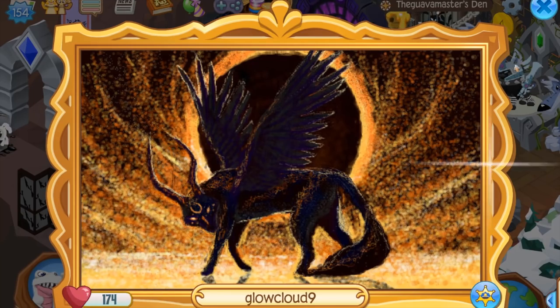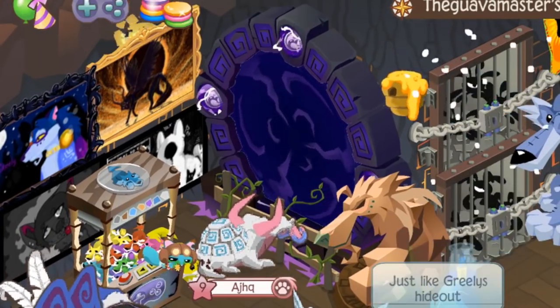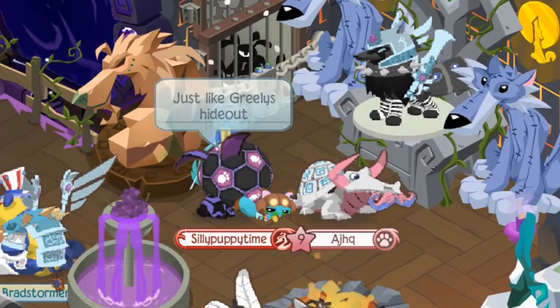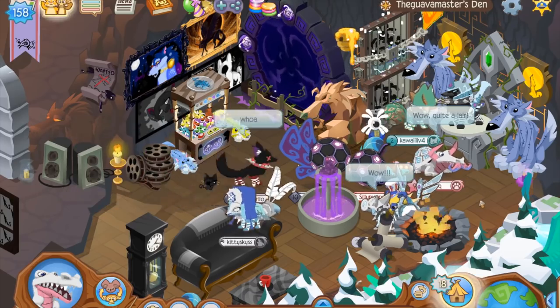That's Glow Cloud — I love it. That's a very mysterious wolf with maybe an eclipse in the background. Scary portal — nope, nope, don't click that. It is very similar to Greeley's hideout, but this is a smaller den. Not the huge Greeley's hideout that has all the different levels.